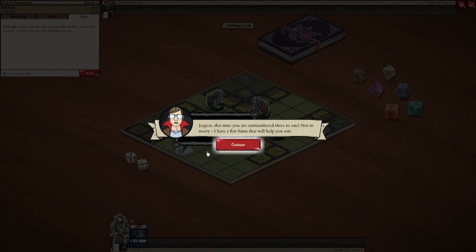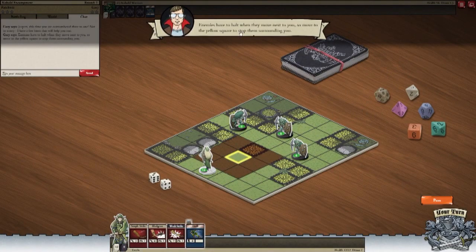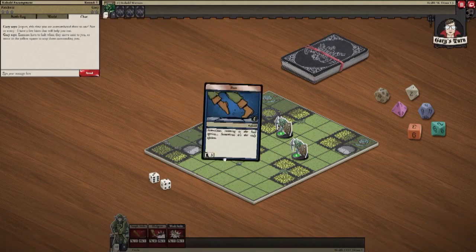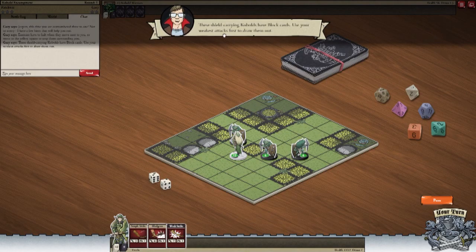Jeepers! This time you're outnumbered three to one. Not to worry, I have a few hints that will help you out. Enemies have to halt when they move next to you, so move to the yellow square to stop them surrounding you. Boom. I've got this tree over here so they can't get at me. These kobolds have black cards - lose their weakest attack to draw them out.